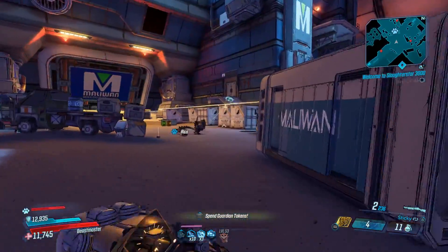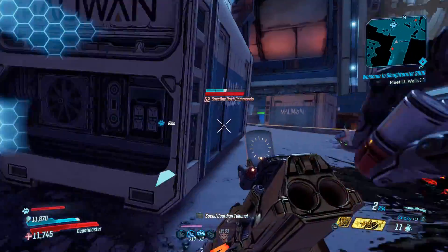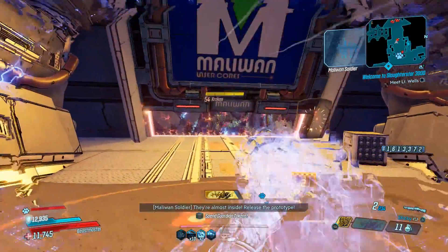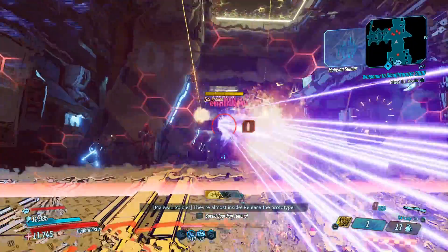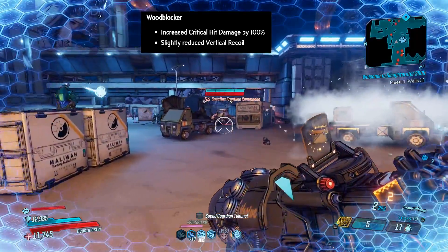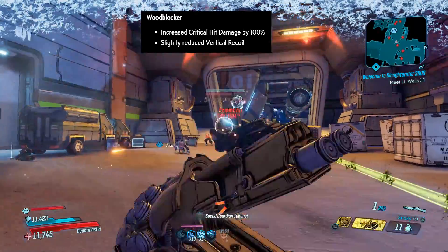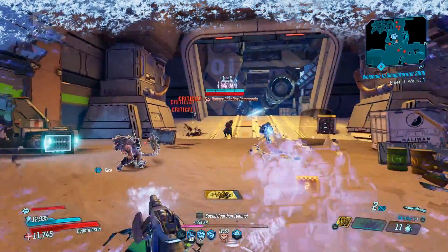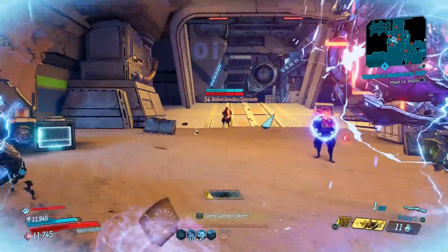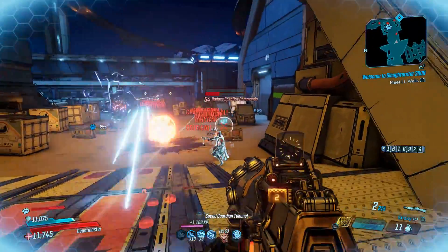We're gonna go in the game later to see how good this actually is, but this is good news — they're buffing weapons that people aren't using. They also buffed the Wood Blocker. They increased critical hit damage by 100 percent, which is pretty insane. The Wood Blocker wasn't a great gun, and the main downside is how much sniper ammo it uses, but we'll have to see how well it does.